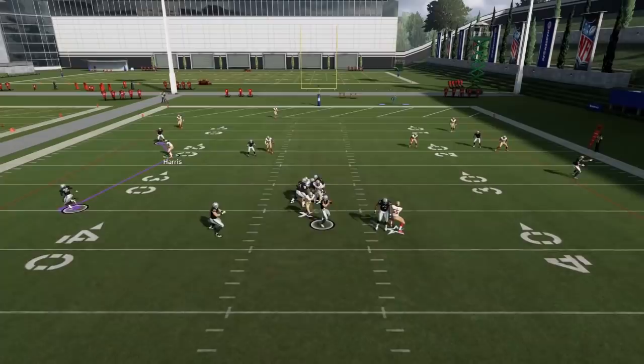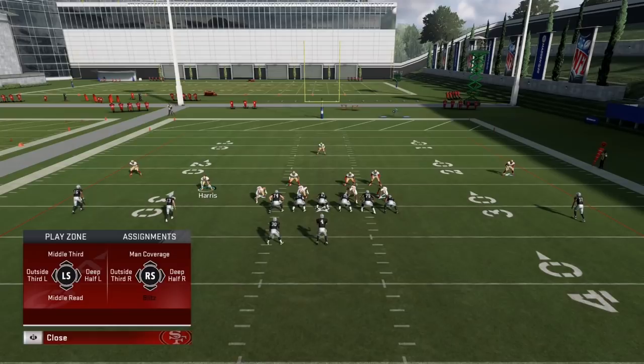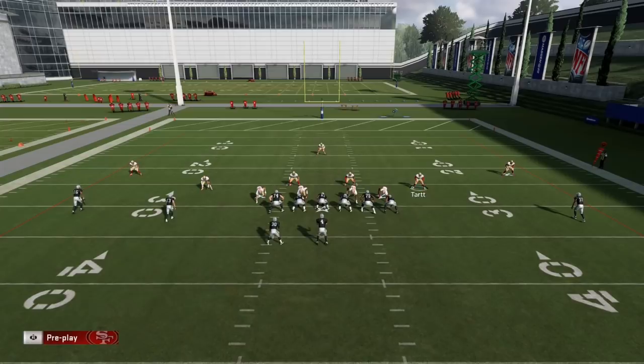We'll let the computer snap the ball and show you what those spots are — the safety spots. You take a look at Harris and pull up his adjustments: middle third, outside third left, deep half left, mid read zone, outside third right, deep half right, and man coverage. You'll notice that if you go to the other two safeties — including Tart — they have those exact same assignments. That is the three-safety rule.